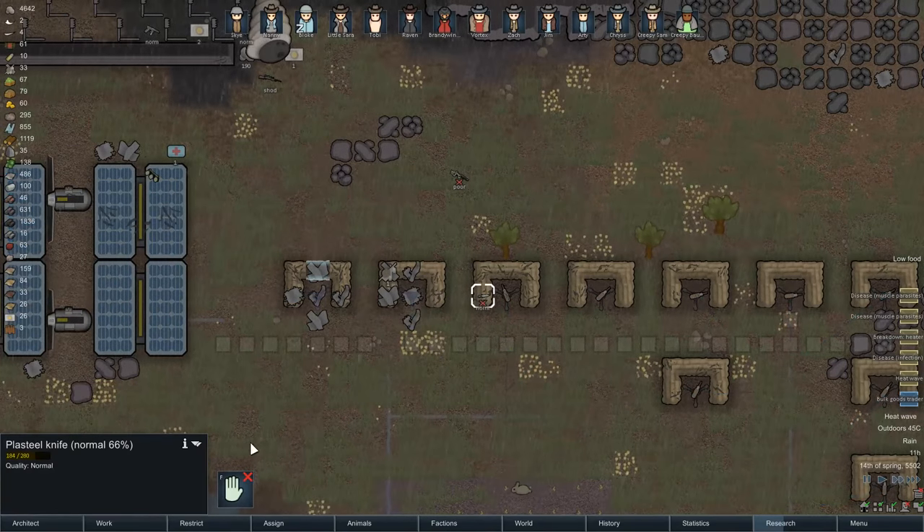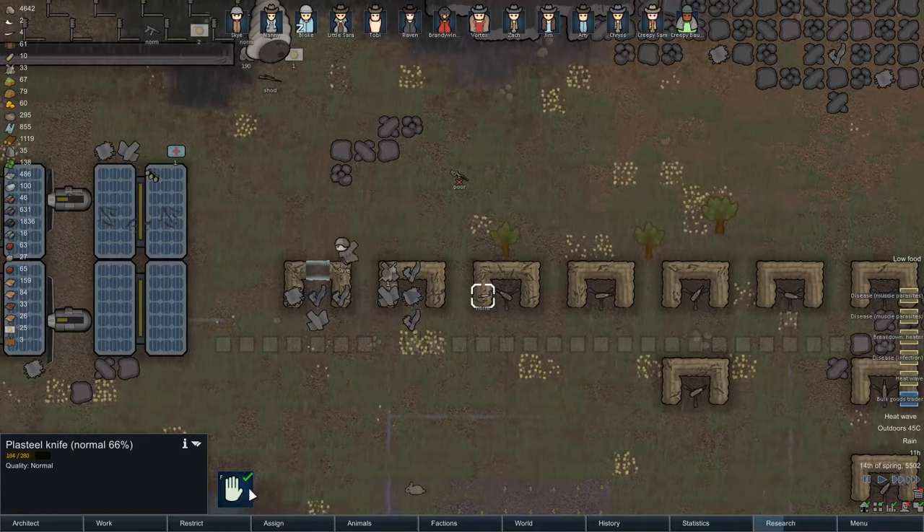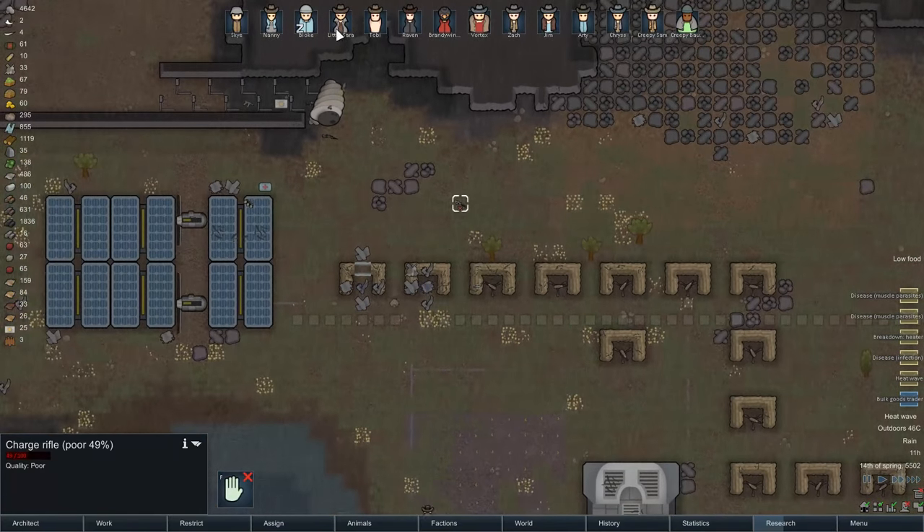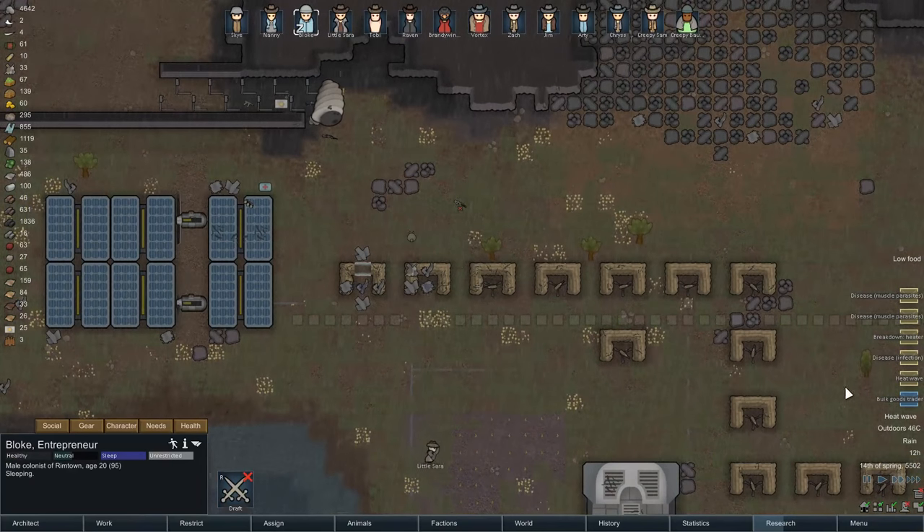That steel shiv - oh, plasteel knife actually. Bloke, what time is it? Oh, bulk goods trader. And a freaking heat wave! Okay, heat waves - you know how bad the cold snap was, heat waves are maybe even more difficult to deal with. I do want to deal with this trader.